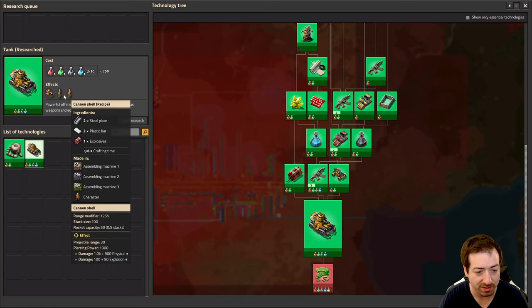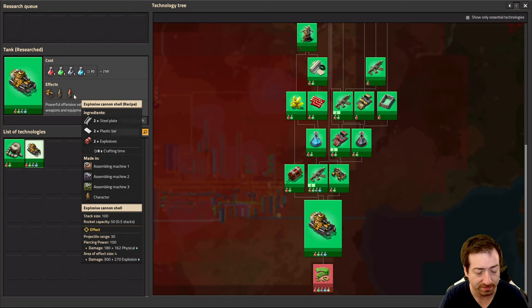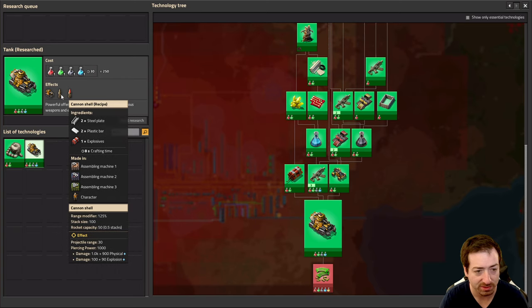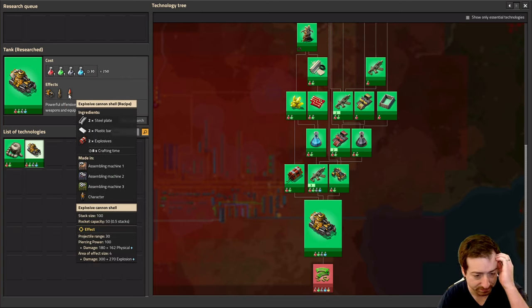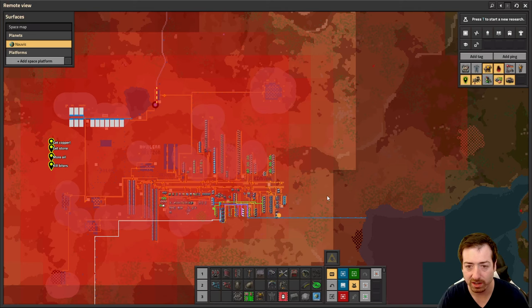Will I go with explosive cannon shells or regular? Probably explosive cannon shells - maybe we'll do both and try it out. They're basically the same recipe, you just need one more explosives. The physical upgrade also upgrades the physical and the explosion damage to these. So that's great - we're going to be working on a tank.